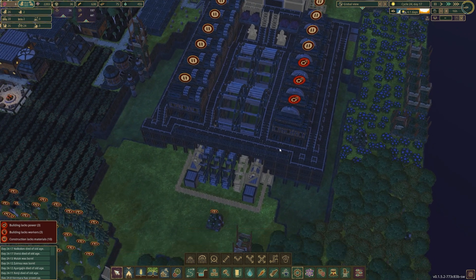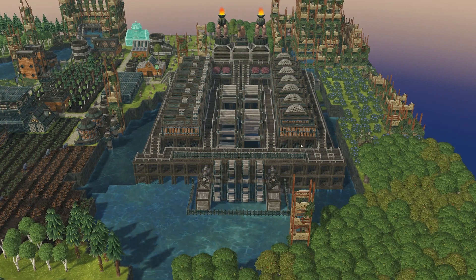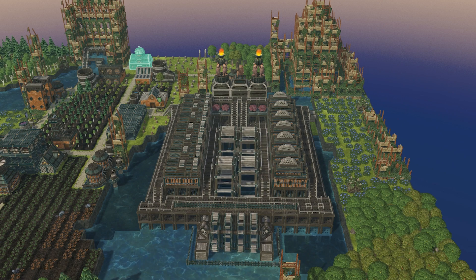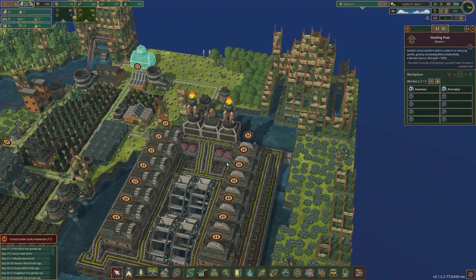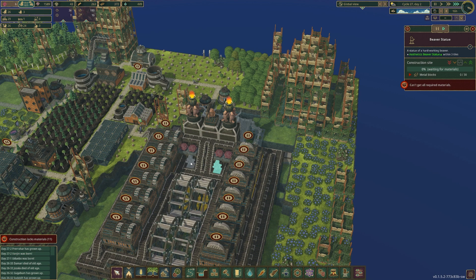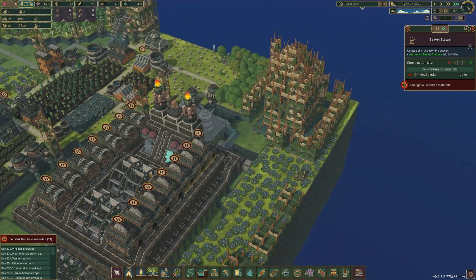And there you have it — this glorious piece of machine work. Now there's a few things I forgot: these beaver statues for the Iron Teeth need metal. We don't have metal, so they're going to stay as a placeholder because I do want them there in the future. I'm not going to complete this yet because again, these need metal, so they'll slowly complete. But for this episode, I'm happy that we got this done.